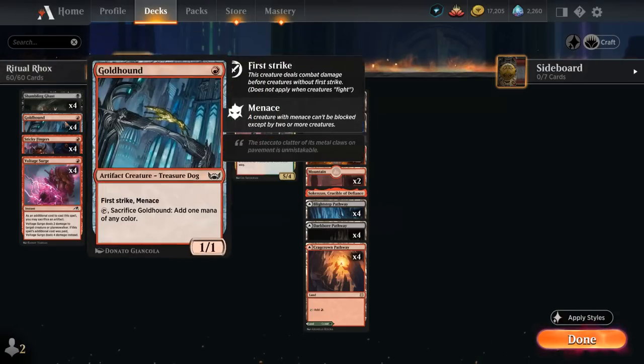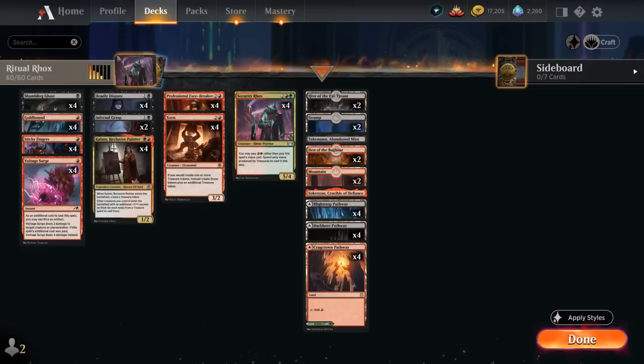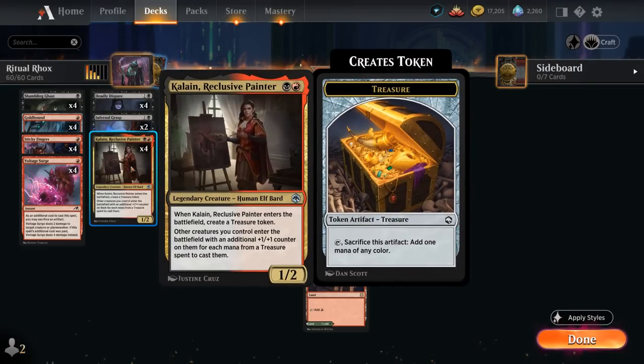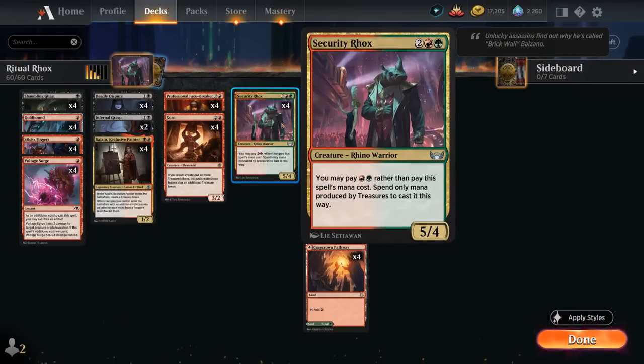The second method involves a turn 1 Goldhound, which is a 1/1 Treasure Dog with First Strike and Menace, and can also be sacrificed like any treasure adding 1 mana of any color. Then at turn 2 we play Kalain, a Reclusive Painter, who enters the battlefield creating a treasure token. Other creatures we control enter with an additional +1/+1 counter for each mana from a treasure spent to cast them. So turn 1 Goldhound into turn 2 Kalain, we can also play Security Rocks the same turn, and it enters with 2 +1/+1 counters — a turn 2 7/6. Incredibly powerful.